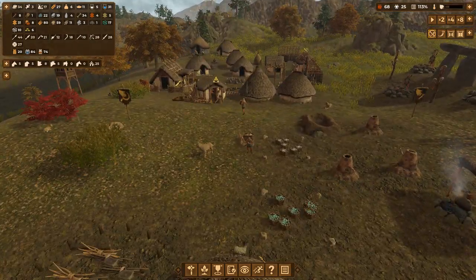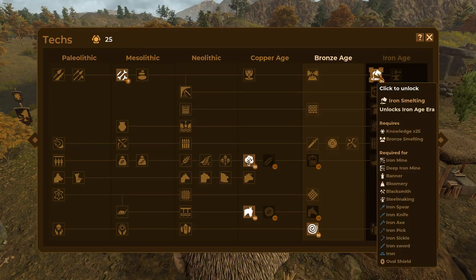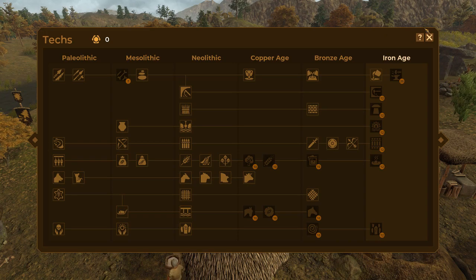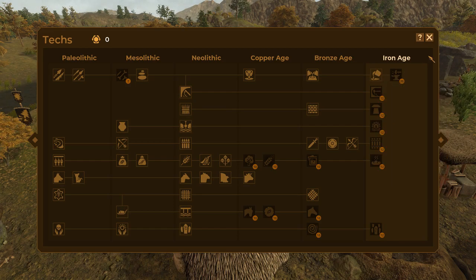My plan is - let's take a quick look at the techs again. We've got 25 - we can actually upgrade now. Perfect. So if we go to the Iron Age, that unlocks the bloomery, the banner, the ironmine, the deep ironmine, the blacksmith, and steelmaking.